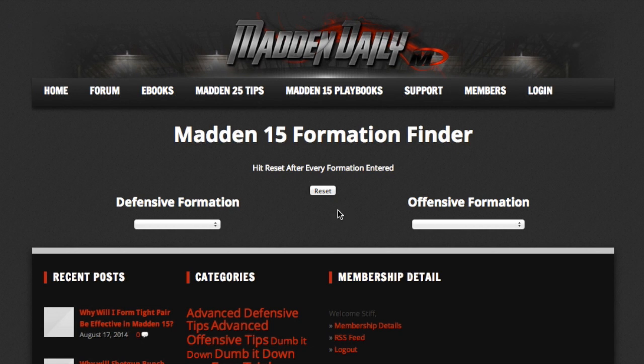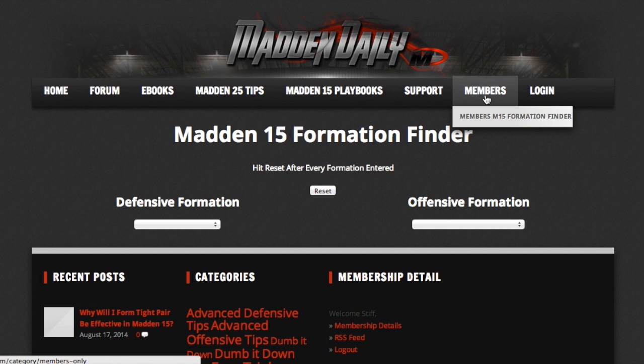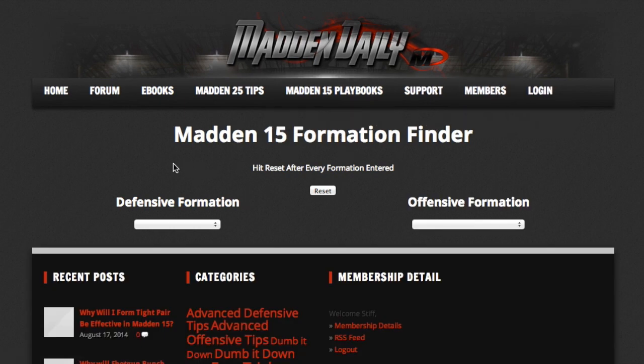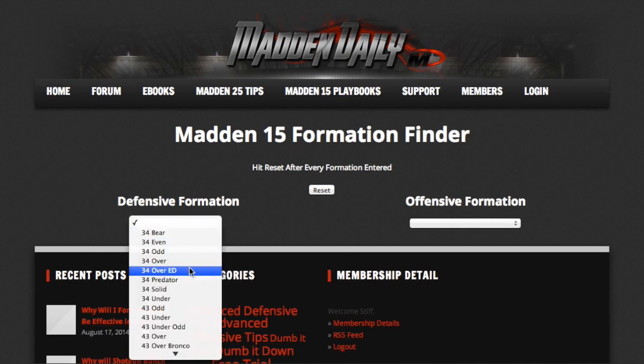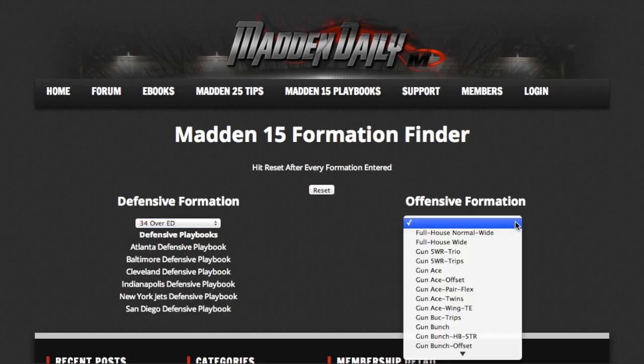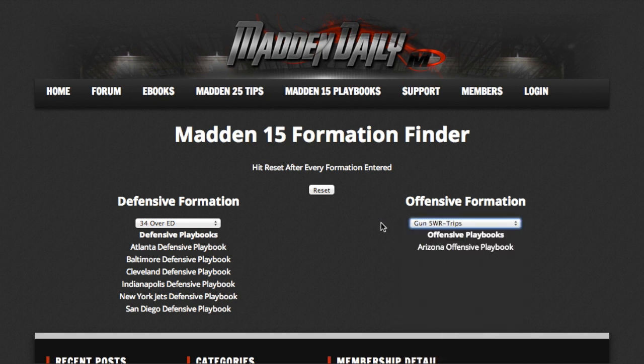Now if you're already a member of our website, you don't have to worry about doing any of this. All you're going to have to do is hover over the member site, click Member Madden 15 Formation Finder, and since you're already going to be logged in, it will bring you right to the Madden Daily Formation Finder. Once next week comes around, we are going to be sending everybody an email when the Formation Finder has been updated and all the specialty playbooks have been added.